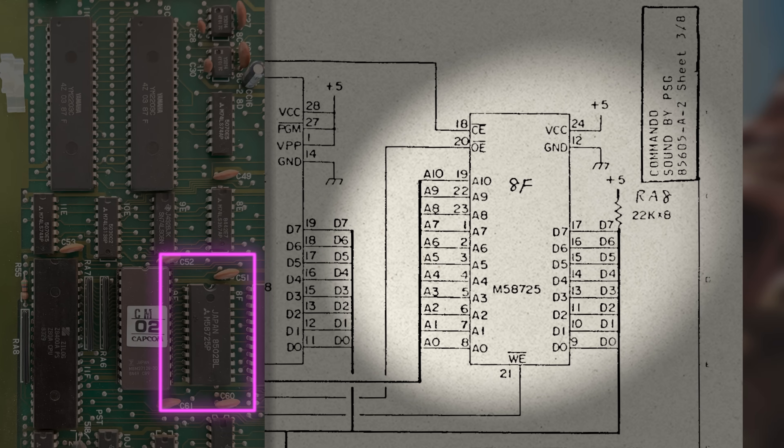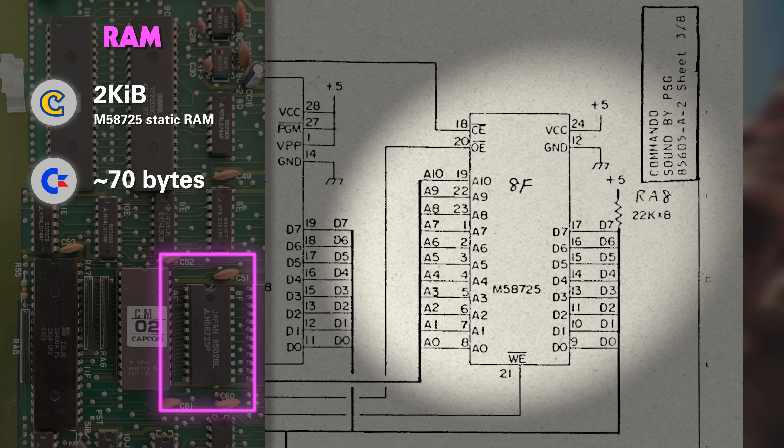As for RAM, this chip next to it has a capacity of 2K, and from what I remember of the C64 code, it uses something like 70 bytes. So we've got 30 times that. Yeah, I think we're going to be okay.